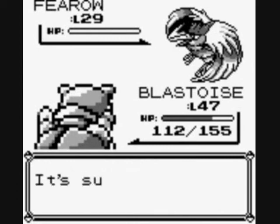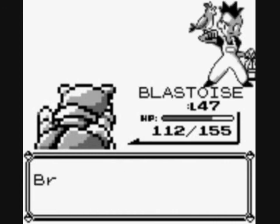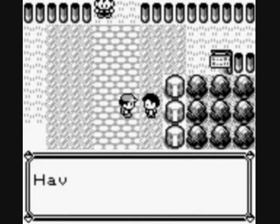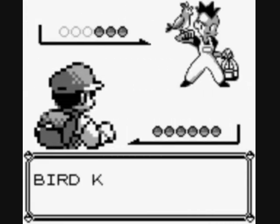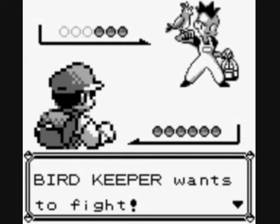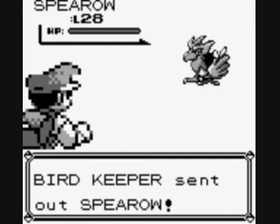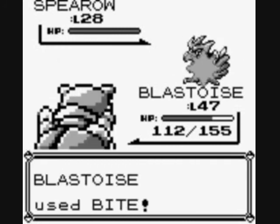I might actually switch out to Golem instead of Pidgeot next, but maybe not — because I want to use Golem against Koga. A trainer says each Pokemon moves at the same element type for more power. You're a bird Pokemon trainer — have you taught your bird Pokemon how to fly? Actually, I haven't. I need to go just north of Cycling Road to do that. I need to figure out what route that is exactly. But I'm not there right now, so all I have to worry about is eating my Chicken Wings.